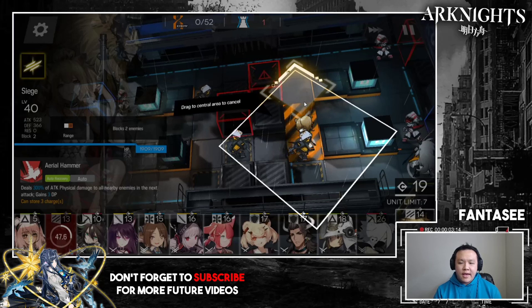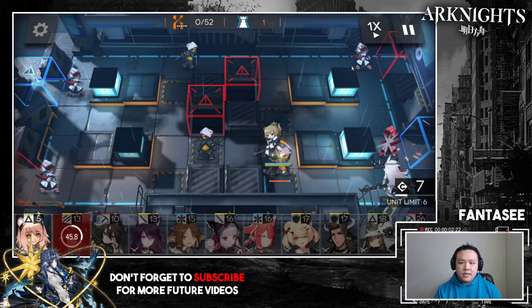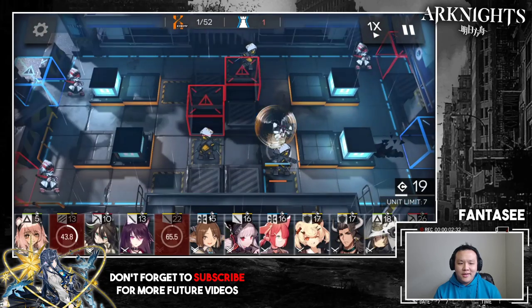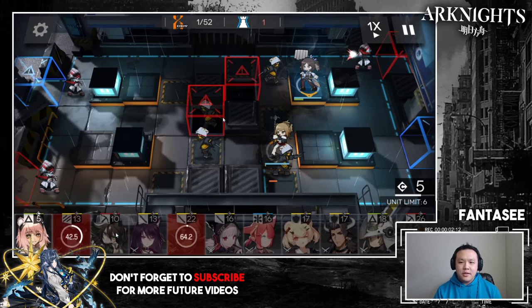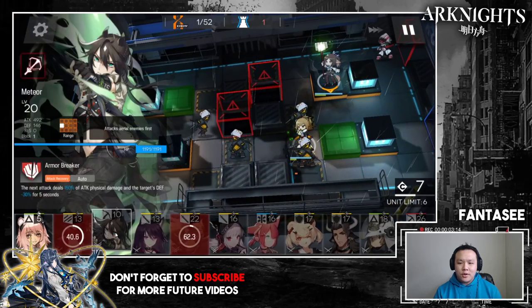If you put Siege down even half a second earlier, the two casters would have also hit Siege because they can hit two units at once. The moment I play Siege down, the casters have already chosen their attack target. You have to do this super fast: the moment you retreat Matoimaru, put down your AOE healer facing down here. Ideally it should be Nightingale because of the magic resistance, but even a four-star Perfumer is able to do it.